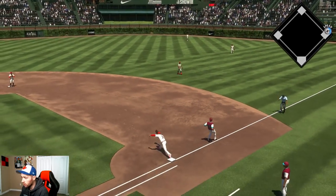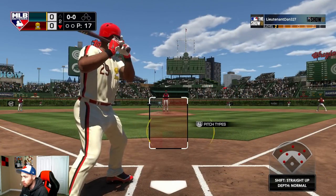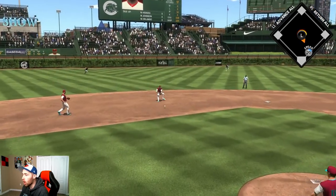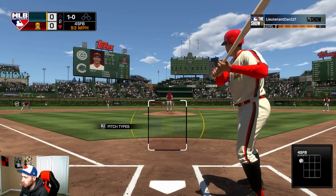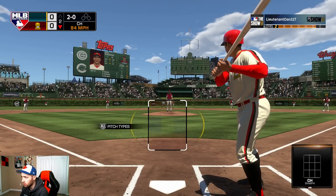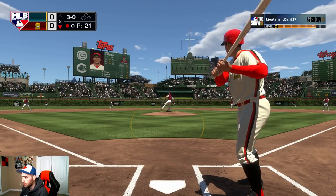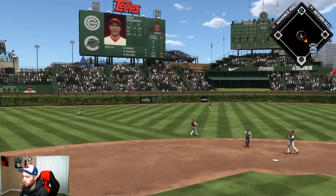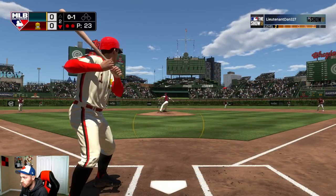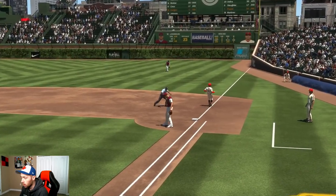Threw a slider right down the middle — that wasn't supposed to happen. Beltre is batting .462 — keep it up. I'm calling a double to the gap. Slaughter is check-swinging everywhere, though he was absolutely slaughtering the ball in the previous game — everything he put in play was hard hit. He's having a hard time finding the zone now. Swung at 3-0, and a nice play was made in the field — that's rare in this game.